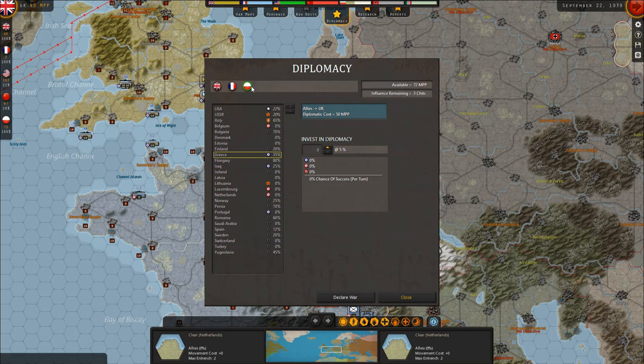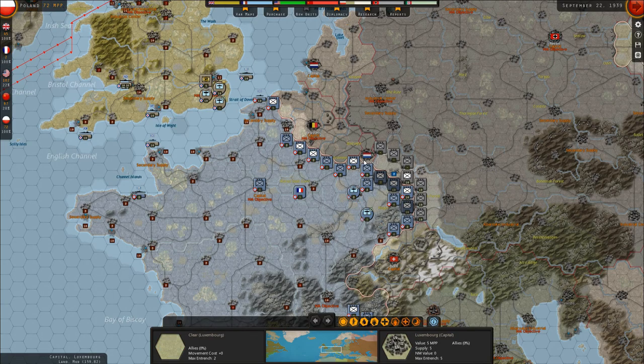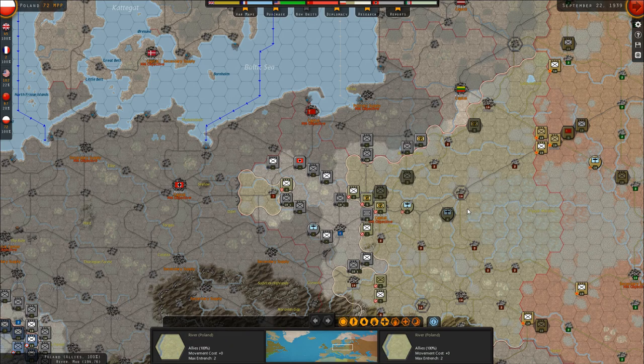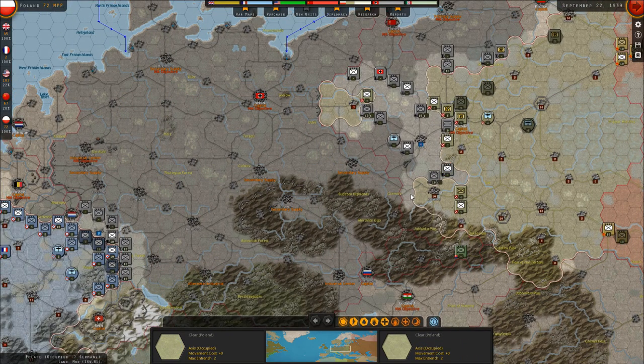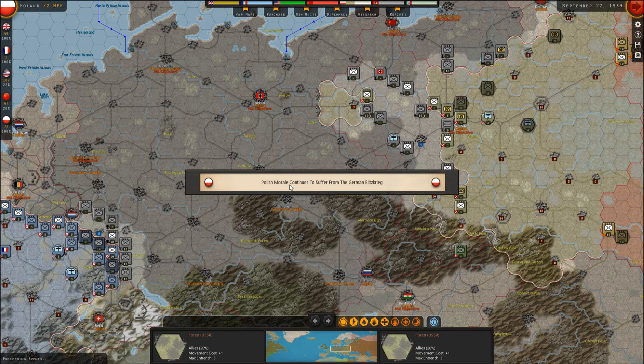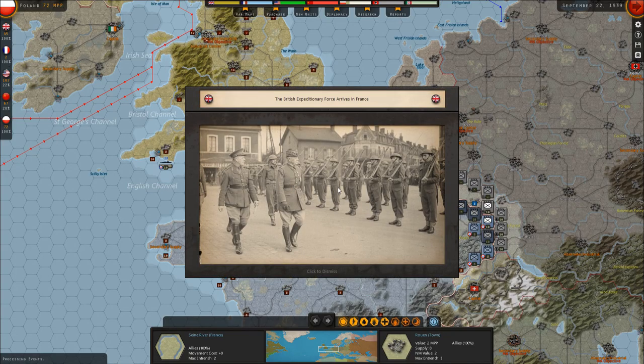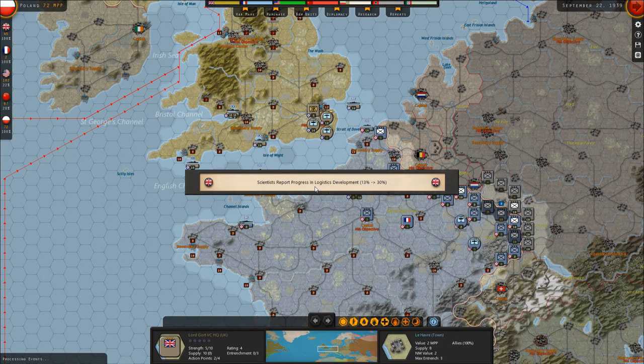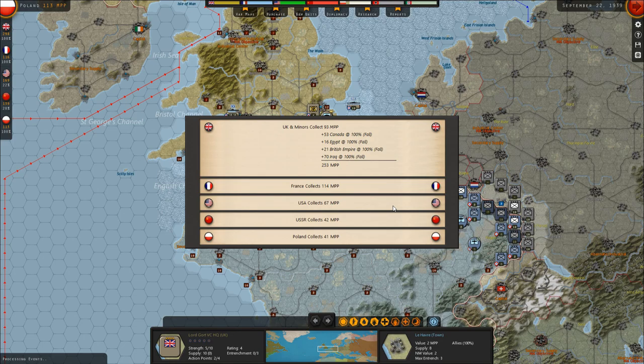The French are spent. Poland honestly has nothing to spend. That will end our turn. Now we'll do one more Axis turn and then complete this first episode. Polish morale continues to suffer from the German Blitzkrieg. The British Expeditionary Force arrives in France. Scientists report progress in logistics development from 13% to 30%. MPP income this turn: UK 253, France 114, USA 67, USSR 42, Poland 41.